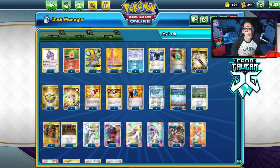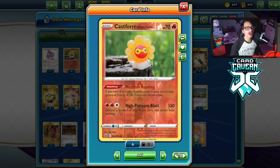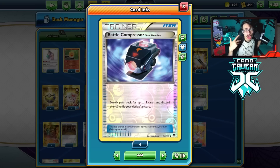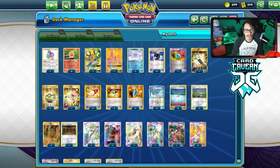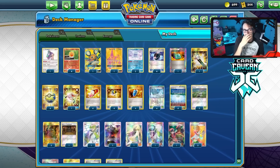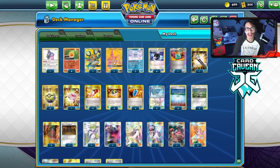Welcome back to a PDC Joe Chilling Reign video. Today we're going into Expanded to play a Cast Form deck. Cast Form in Expanded actually has a lot of potential as a fun little deck, thanks to Battle Compressor allowing you to discard three cards - specifically three stadiums - to fuel Cast Form's ability. That's the whole idea of playing Cast Form in Expanded.